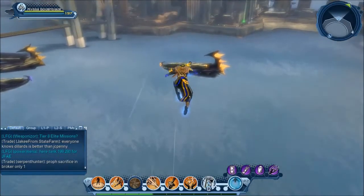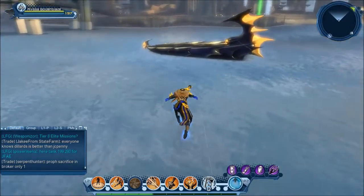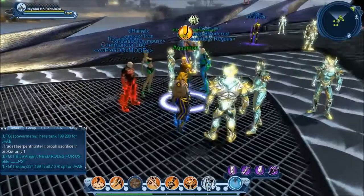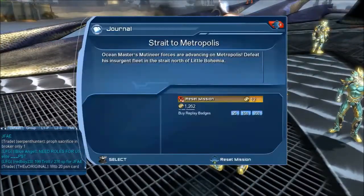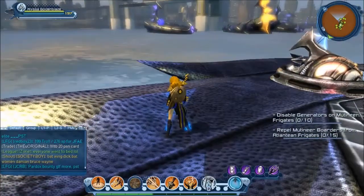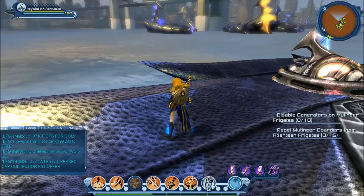I'll explain that after I pick up the quest because it does make a difference where the population is. The open world is a two-part quest — there are two counters. Ocean Master still plots to overthrow Atlantis. Help us defend our position and send him back to the trench he crawled from. The first counter is to disable generators on mutineer frigates.